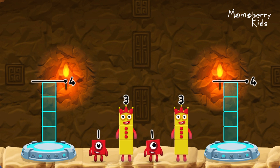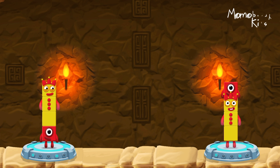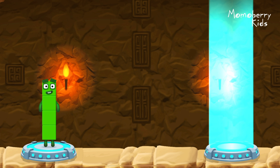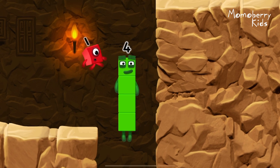Share the number blocks evenly to make two groups of four. Three, one, one, three. You solved it! One plus three equals four. Three plus one equals four. Four equals four. I am four. Have we met before? Good job!